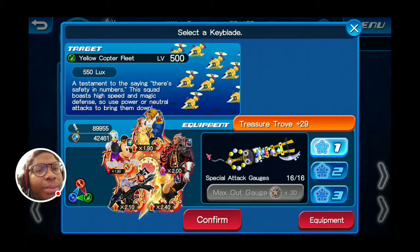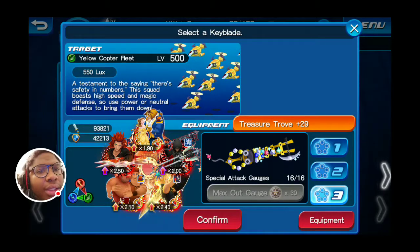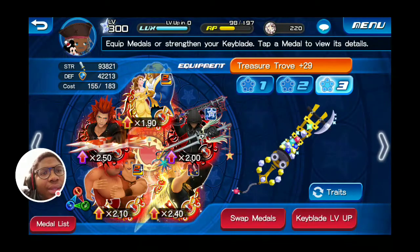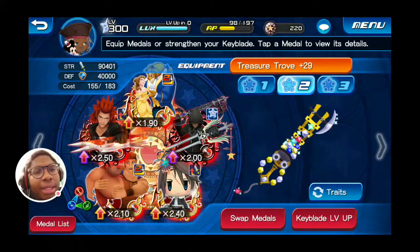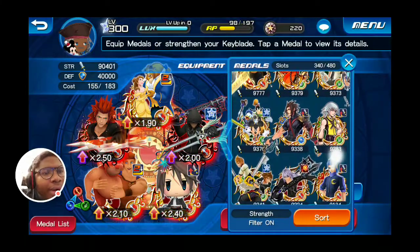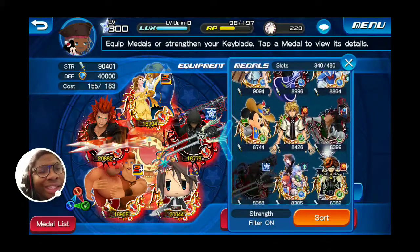What I used for this one — it wasn't my standard setup. I made a custom keyblade set where I used some defenses. I swapped out the Leon and swapped out the Axel. It didn't really matter to be honest — you just needed Defense 3 and Second Chance.